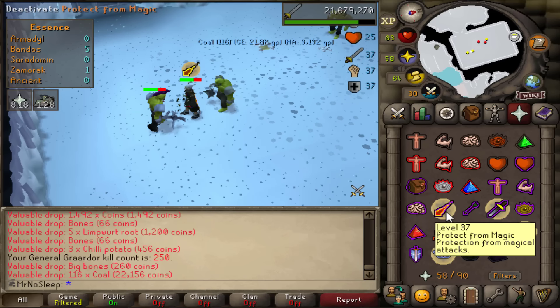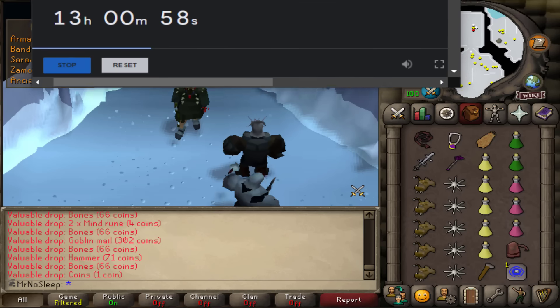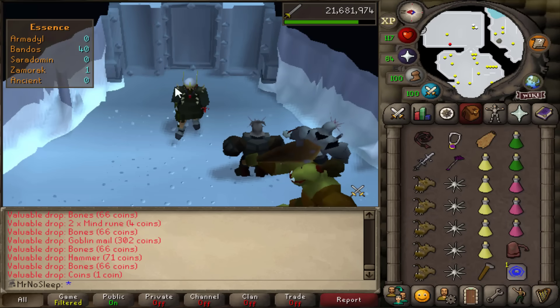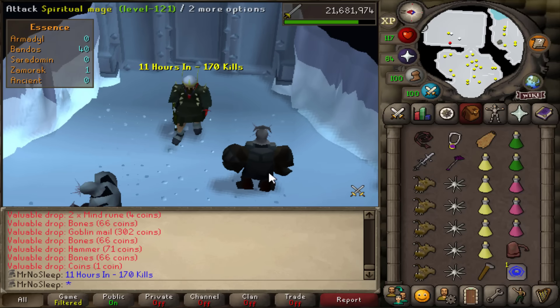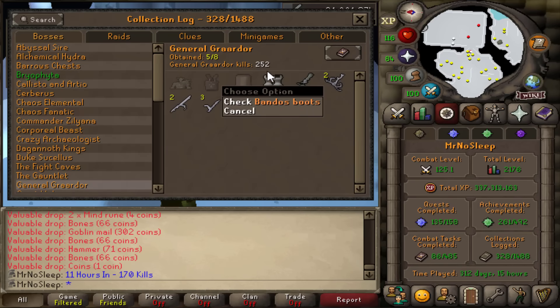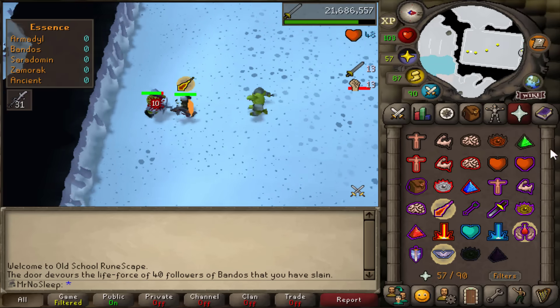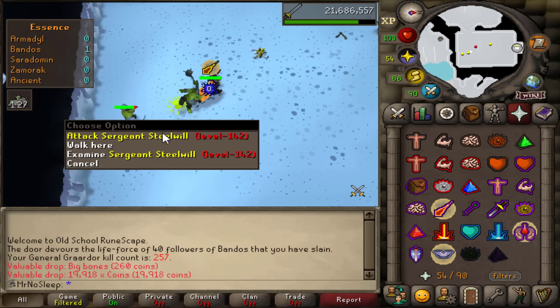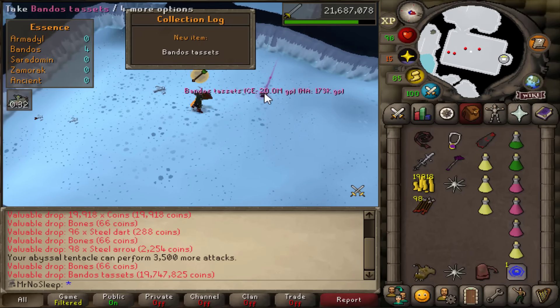Here we are at 250 kills overall and 11 hours into the grind — 170 kills just in this video alone. A quick peek at the collection log and we are still missing the chestplate and the tassets. Hopefully we get something soon. I don't want to see a duplicate boots drop — that would be really painful.